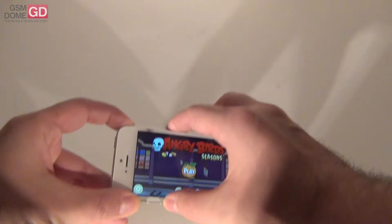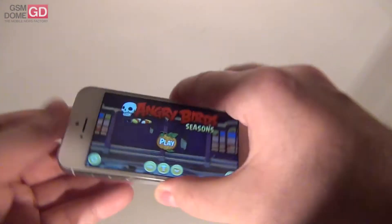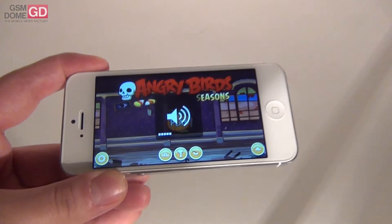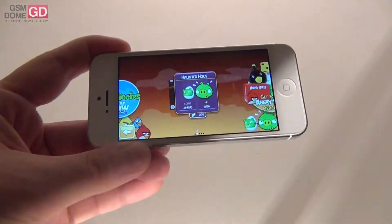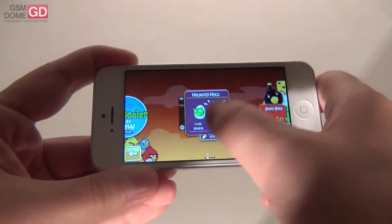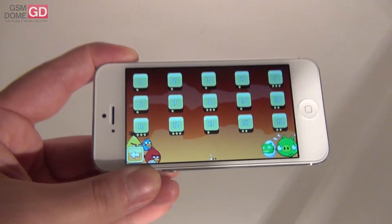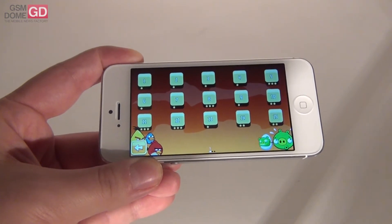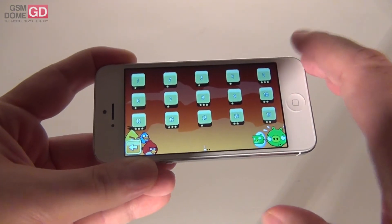Hi guys, this is gsmdome.com and I'm here with the iPhone 5. I'm here to show you a review of a game — it's Angry Birds Seasons: Haunted Hogs, the Halloween release for this year. We're entering the 2013 seasons with Haunted Hogs, and what we get with this release on iOS is 30 more levels of fun in a creepy haunted mansion Halloween-themed game. It's available in the App Store for 99 cents.